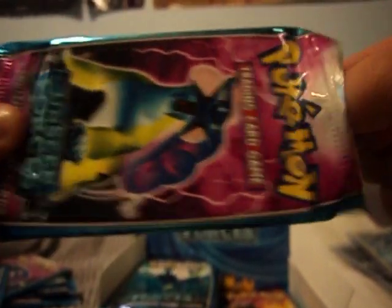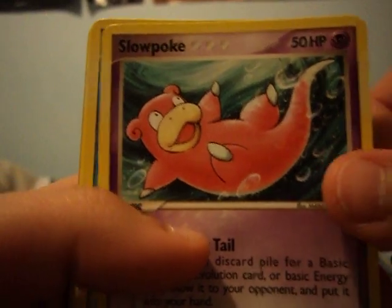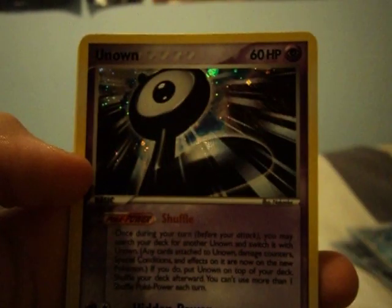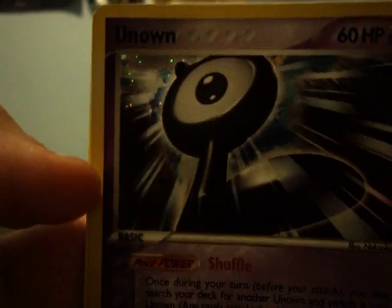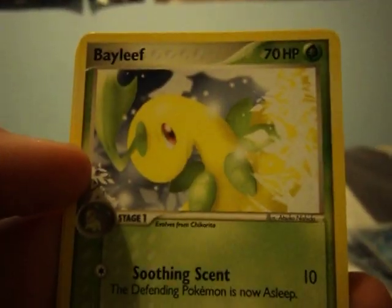Have you finished the video off now? What's the last pack? Last pack for Part 1. Got some good ones so far. A Potion Trainer, Slowpoke, Remoraid, Remoraid, Panko, Lavatar, Unknown L — which is really nice — and the rare: Chansey, Bayleaf, Warp Point Trainer. And that's it! That's Part 1 of my EX Unseen Forces Booster Box. Please stay tuned for Part 2. Bye!